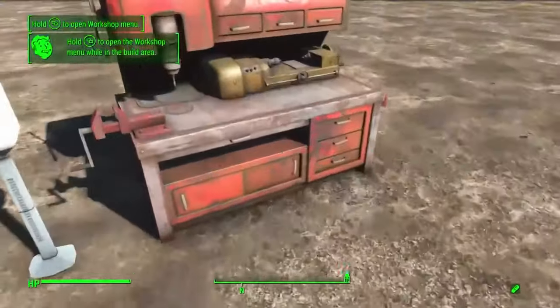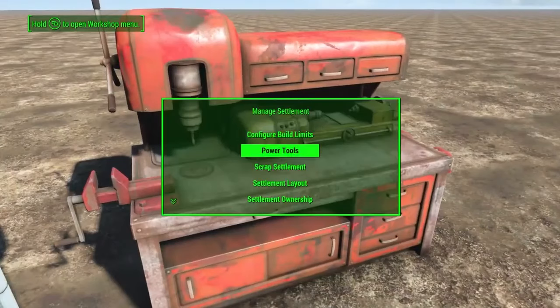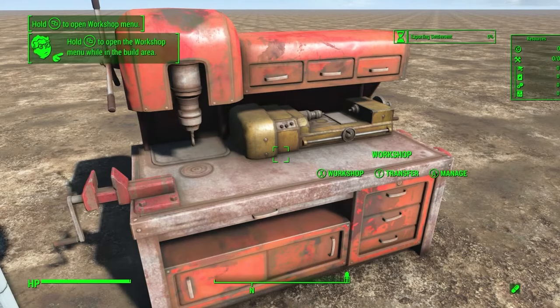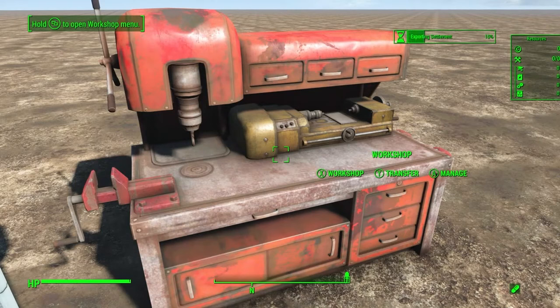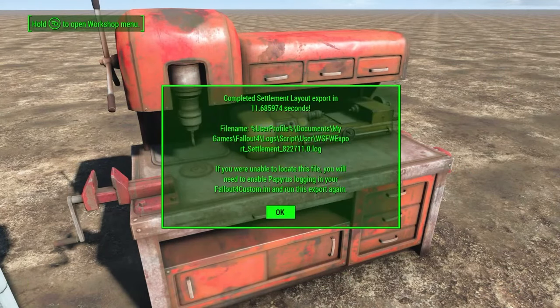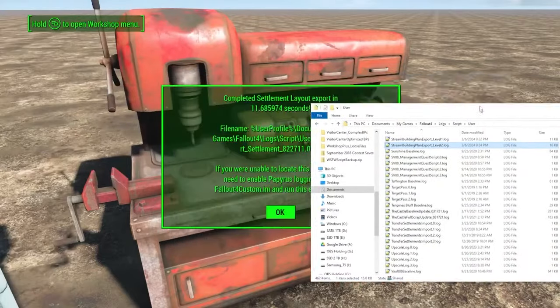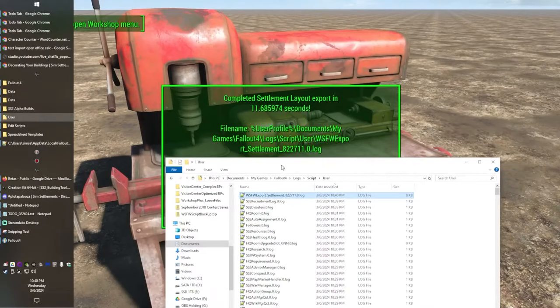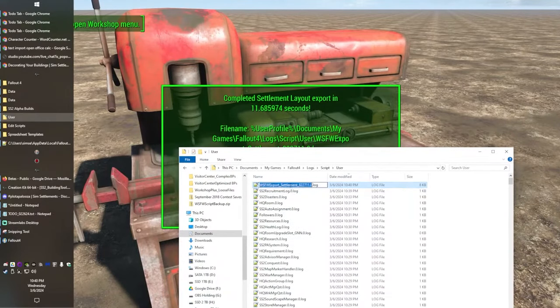So we'll go ahead and export this. Export layout. Let that export. So let's search by date modified - here it is. 82271. We're going to name this one stream plan export 02, level 1. 02 because this is our second run at it.